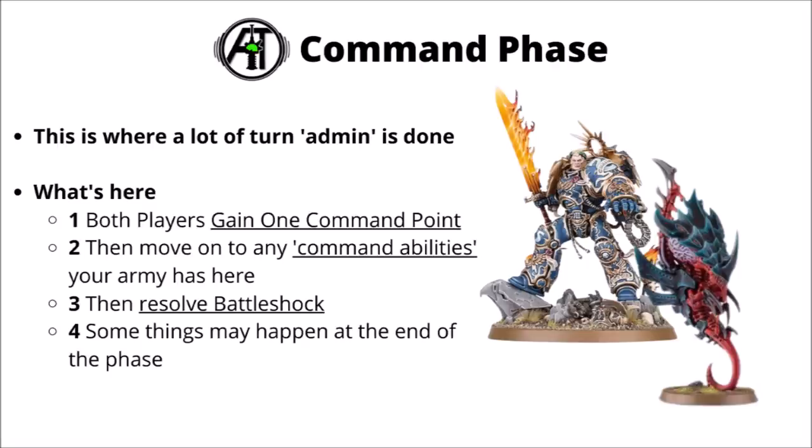In this video, seeing as it's the start of the turn, we'll start with the command phase — kind of 40k's consolidated admin phase. You run through this short sequence before moving things: first, both players gain one command point; then you move on to the bulk of the phase where you resolve command abilities — character commands, stratagems, or army-wide special rules; then you go on to the leadership check, resolving battle shock; and there are often a few things at the end of the command phase, with scoring objectives being one of the most important.